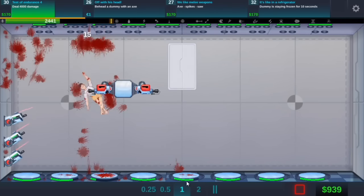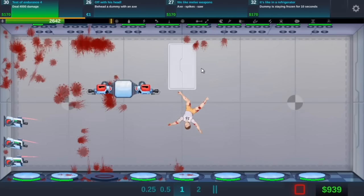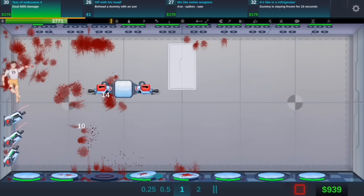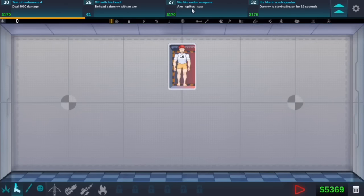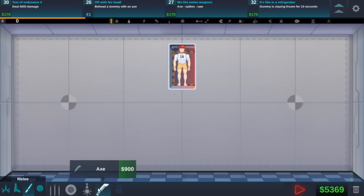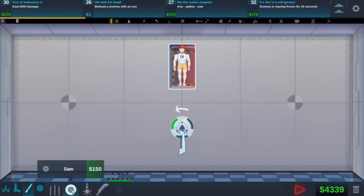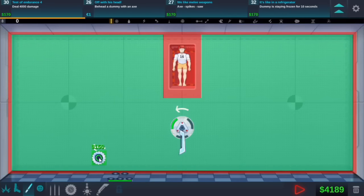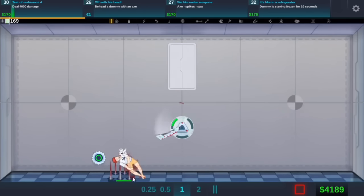We may need to put some more mines down. Okay these are probably not going to do that much, so let's stop that. Dummy stay frozen for 10 seconds - I don't think... no I think that's the next upgrade. So we have to try axe, spikes, saw. Okay so if we get an axe, we'll put you there. Spikes - can you land in one of these? And then saw. Maybe. That may be difficult. I want to see if that works. No it doesn't.